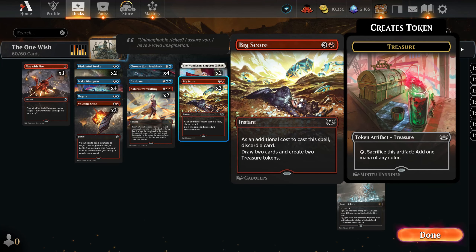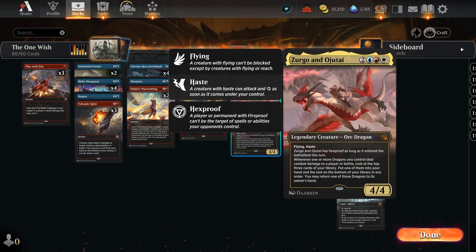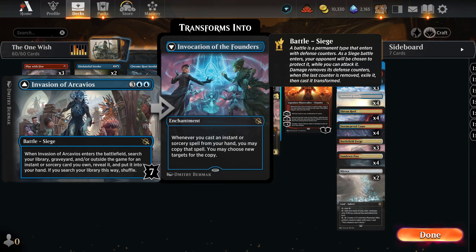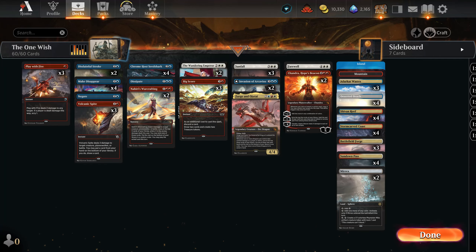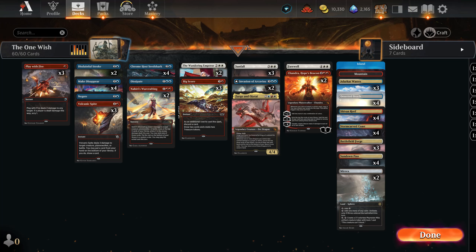One of the biggest payoffs in the deck is Big Score — it sets you up for the rest of the game. This is also why Zurgo and Ojutai is here, because it can attack the invasion and make it so much easier. One hit from Zurgo means that Volcanic Spite can flip it. This is the deck — I really hope you like it. We had some weird games today, fair warning.